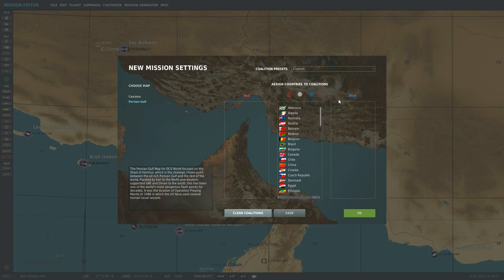This determines which aircraft and units the blue can use and which aircraft and units the red can use. It's very important that when we set these up at the beginning of the mission we set these accurately and correctly, because we can only change this at this point during the mission — we cannot go back and change the coalitions later.